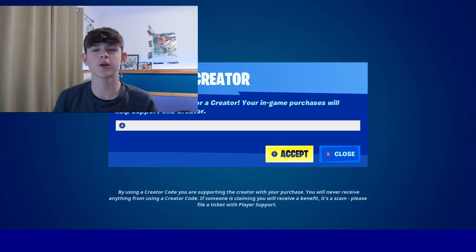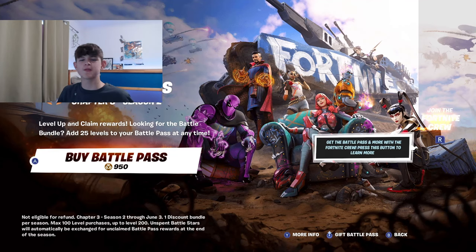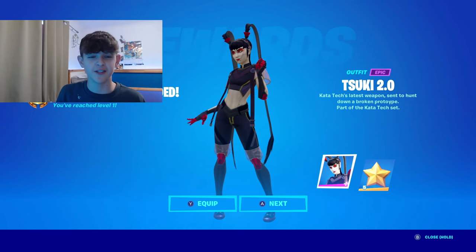To use the code, go into the item shop, press Y on your Switch controller, and put in CODIUM. Now that we've put in code CODIUM, let's buy the Battle Pass. We've officially got the Battle Pass. With that being said, let's get on into the settings.